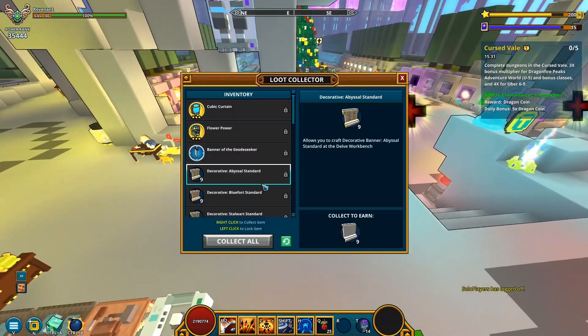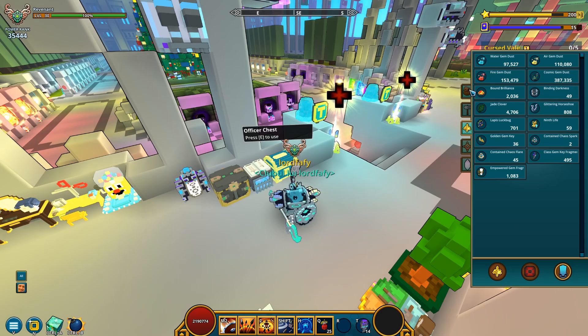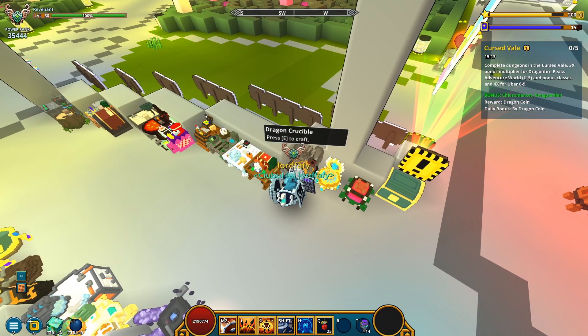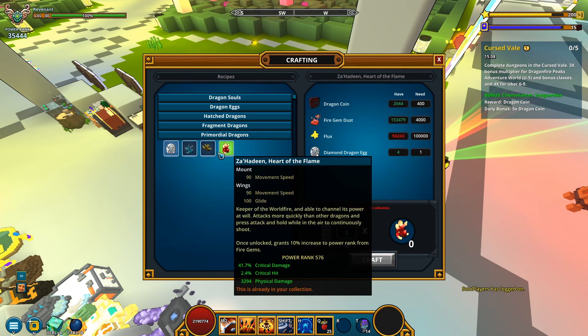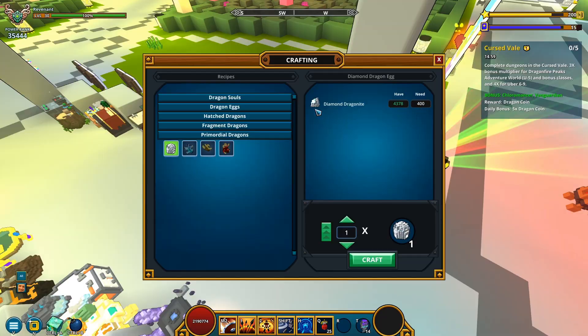So I guess that's it. I should probably throw these two gems into my loot collector as well. And we are definitely done for today — 500 Empowered Gem Boxes down the drain. At least I ended up with a Diamond Dragon Egg, but nothing much I can do with it for the time being. Hope they're gonna give them some other purpose besides the primordial dragons — that would be rather useful. At least the ability to loot collect into something more useful than diamond dragonite, which I already have tons of.